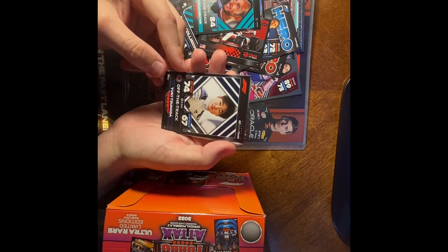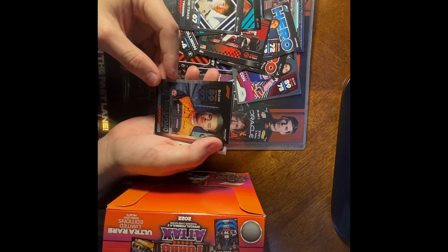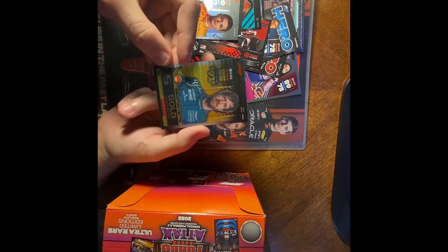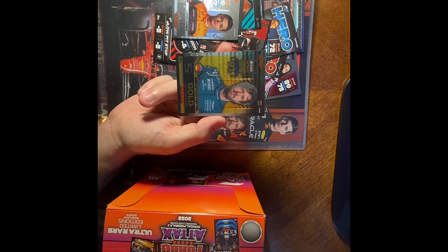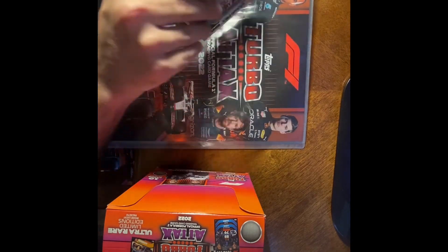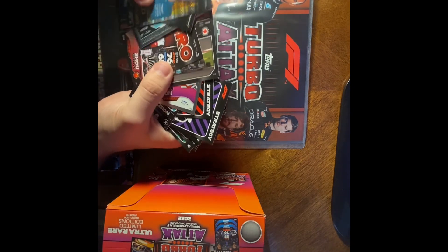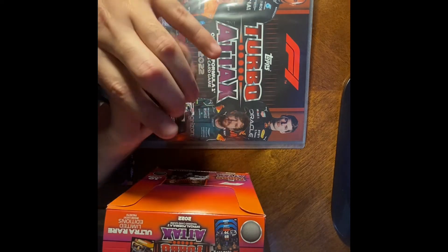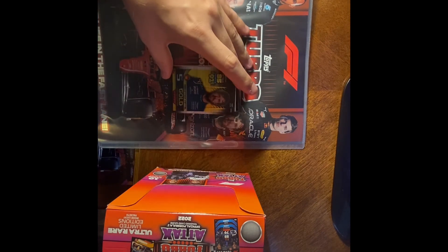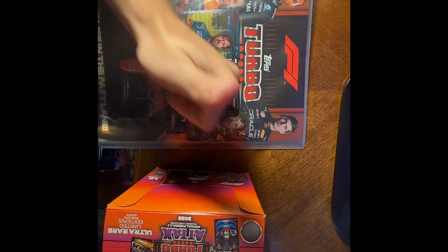This must be our first limited edition — we've got Diamond Lando Norris, which we knew was going to come with the pack, and this should be the Gold Sebastian Vettel. All right guys, there you go — opened the starter pack! Very excited about the start of this and the start of this new channel. Hope you guys subscribe and like the video as we continue collecting these cards. I think it's going to be fun — see you next time!